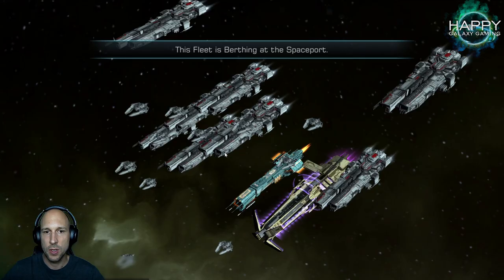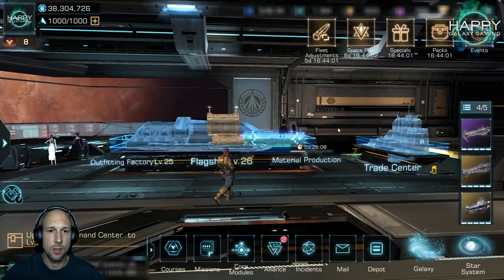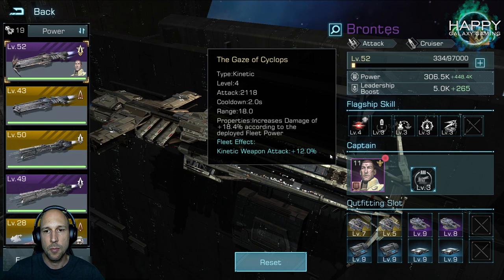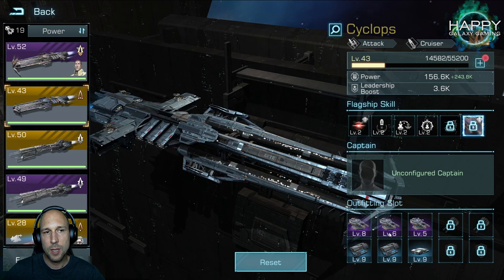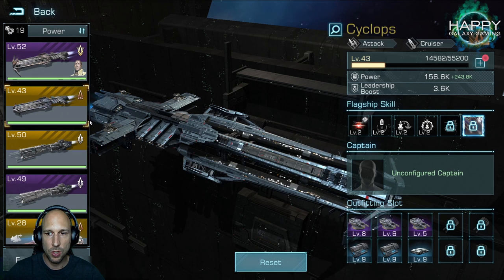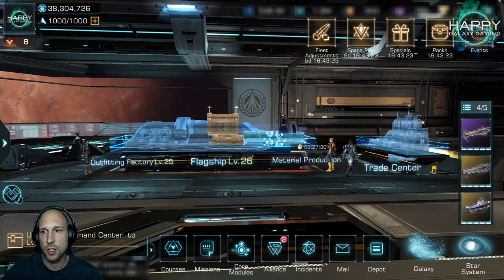One important thing I figured out: your secondary auxiliary fleet does not apply its first skill fleet effect. I already talked with Camel and I'm not sure if this is a bug or if it's supposed to be like this, but only the weapon fleet effect from the first flagship is applied to your fleet. Also keep in mind that legendary flagships, if fully unlocked, have one additional slot for weapons and defensive gear — for my Cyclops this is still locked, but for my Prometheus on server two, this is unlocked.